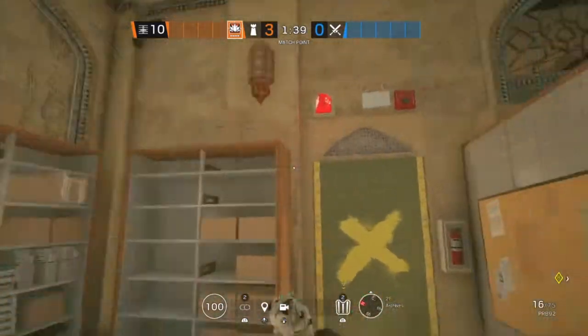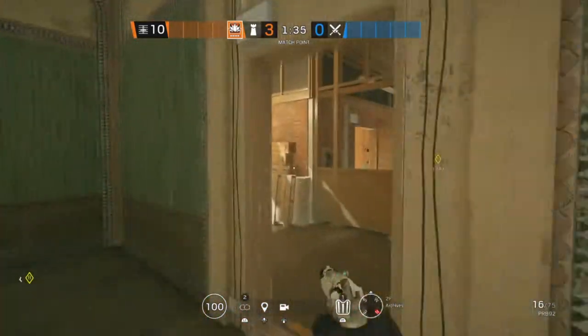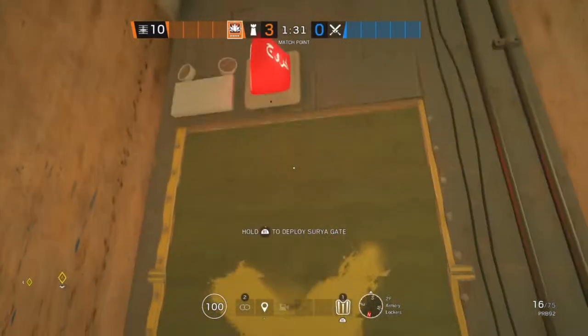The next site on Border is Armory Lockers and Archives. We're going to be putting on this doorway, this doorway, and the last Aruni will go on this doorway all the way in Armory Lockers.